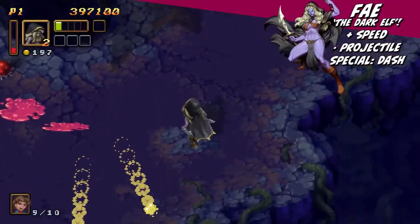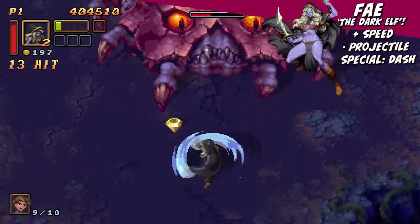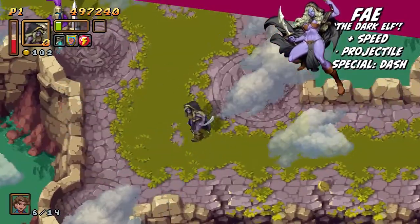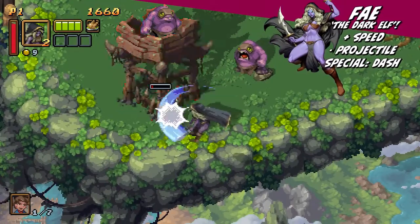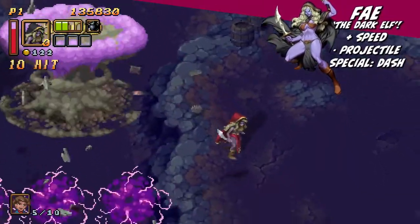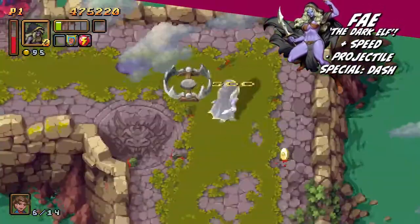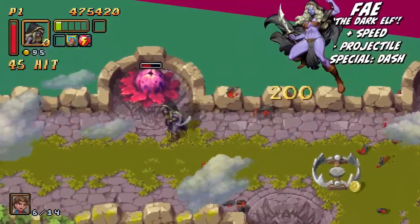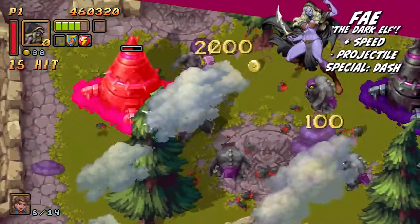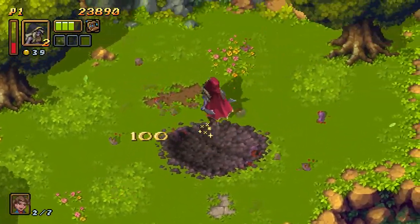Faye the Dark Elf attacks with dual blades as an extremely skilled fighter. She's the fastest character out of the three, with quick-paced ranged and non-ranged attacks, attacking with her blades up close and throwing knives at a rapid pace from a distance. Faye's movement speed is complemented by her dash ability. This not only can be used to speed through levels and get her out of tricky situations, it can also be used to damage multiple foes at once and tear through enemy groups.